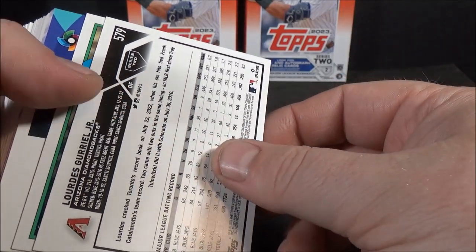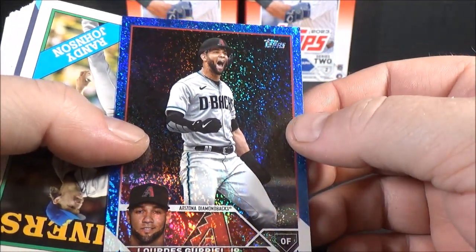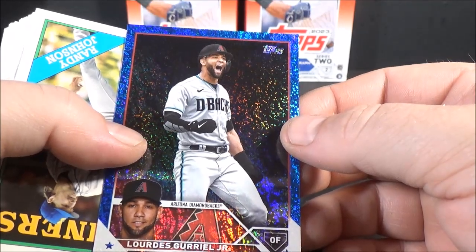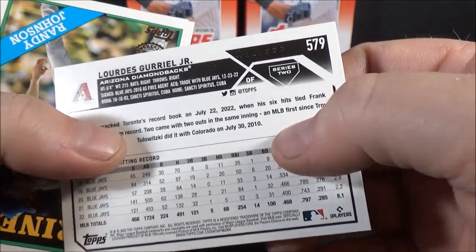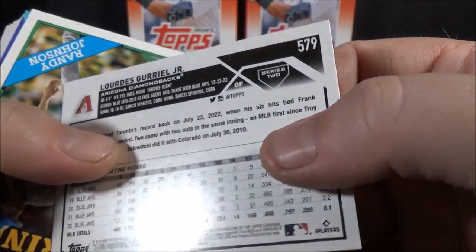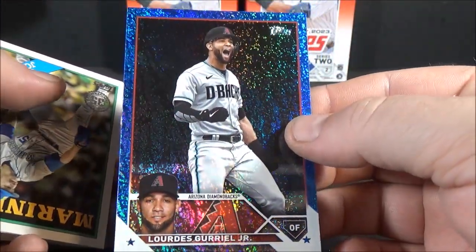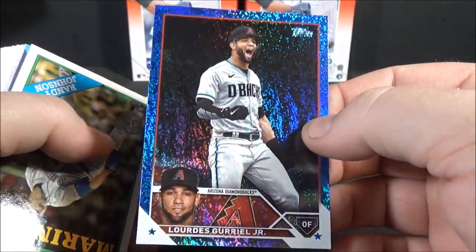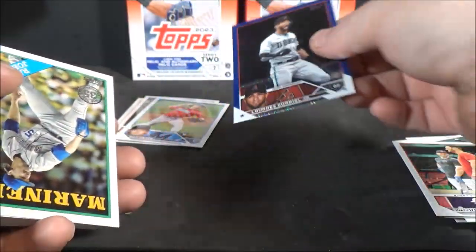There is a numbered card here. Oh, that is really pretty. One of the blue... I don't think that's a royal blue — that's a blue sparkle or blue speckle. And it's numbered 823 out of 999. That's a cool parallel. I like it — it reminds me of the Topps Heritage. I think they've done the blue speckle in the past. That's pretty cool.